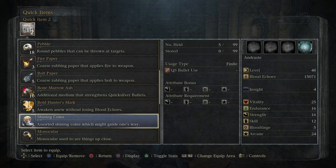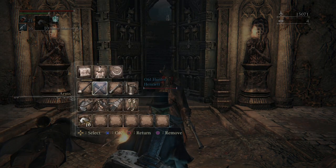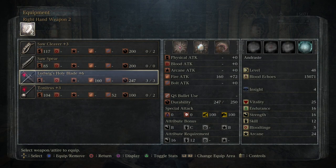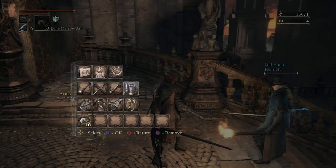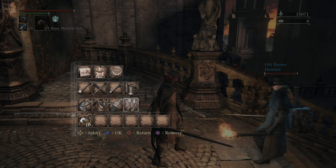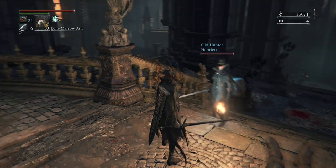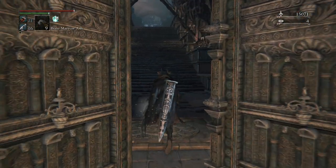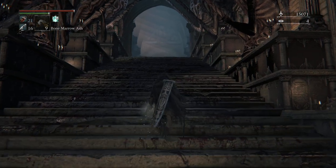This is a beast boss, and so is therefore vulnerable to fire and serrated weapons. Because this is an arcane build, we have Ludwig's Holy Blade with a fire gem in, so it should do pretty well for us. But we're probably not going to use that very much — we're going to be using the flame sprayer. The idea is to pop the Bone Marrow Ash and then just keep your finger on the trigger while you use the flame sprayer, having Henriette here basically just be a distraction for us. You can actually load this up before the boss fight — it'll stay active until you take your finger off the trigger.